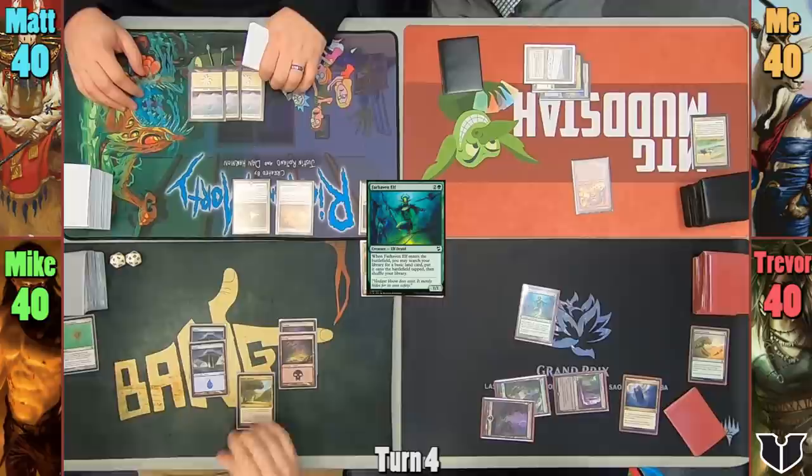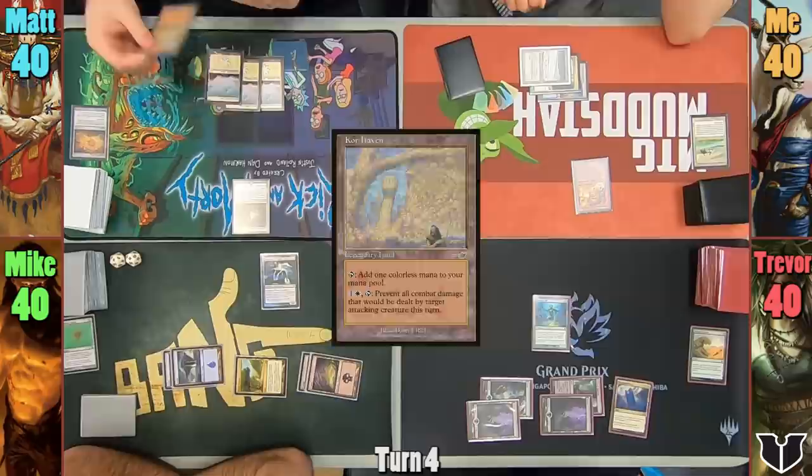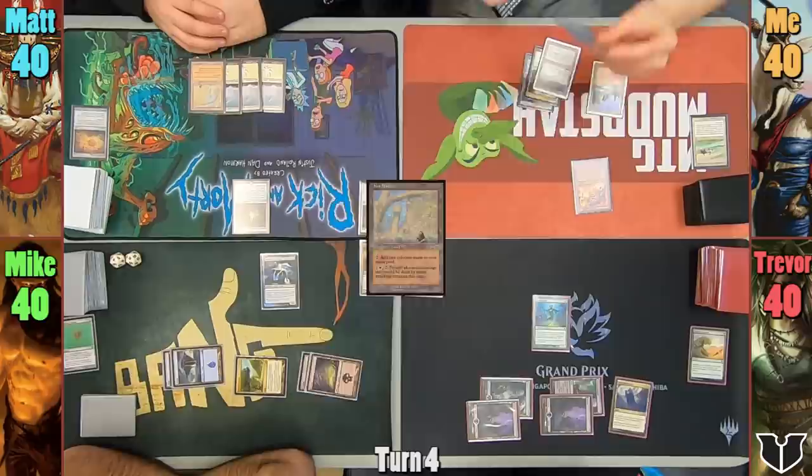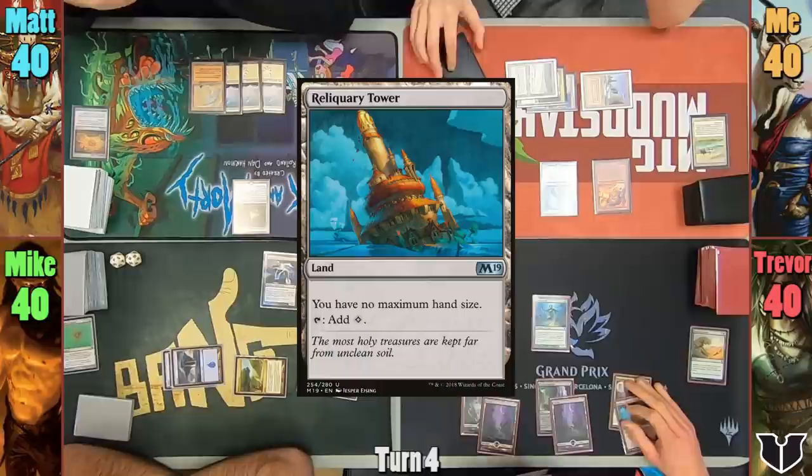Mike plays an Exotic Orchard and casts Gaslord of the Fugue. It resolves, and at the end of turn, Matt sacrifices the Expedition Map to find Maze of Ith. Matt plays Maze of Ith as his land for turn and passes. I play a Plateau and cast Clever Impersonator, having it come in as a copy of the Gaslord, which transforms my card into a giant pile of value. Trevor plays a Reliquary Tower and casts Nissa, Vastwood Seer.